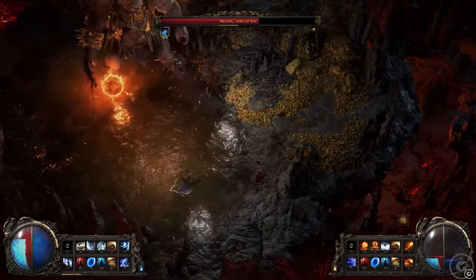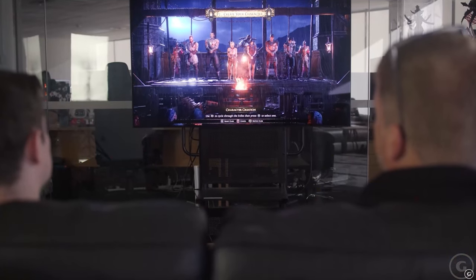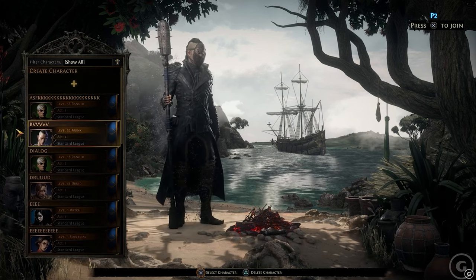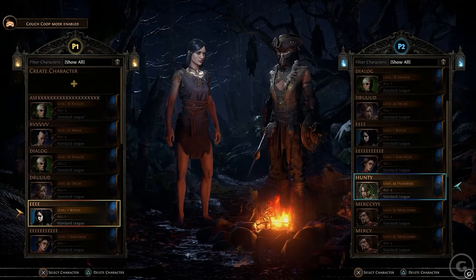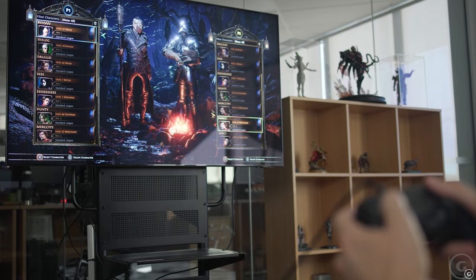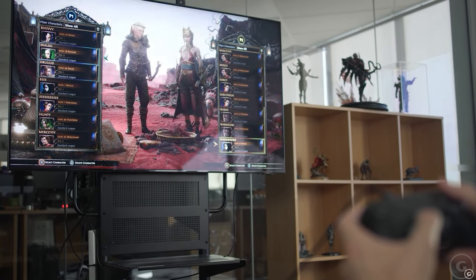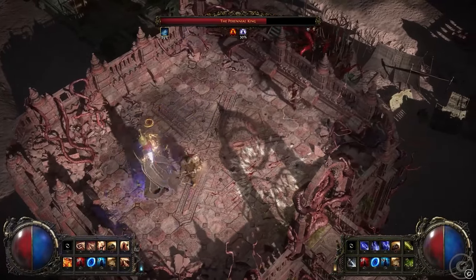This is where players can choose to play with a friend from beginning to end. Basically, you log in as a single player, then choose to log in a second player and add a friend. The two of you, on the same screen, can play Path of Exile 2 — the whole story from beginning to end.